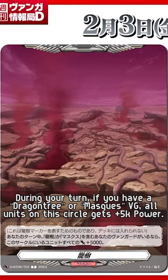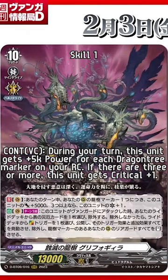Currently there are no Masked Cast cards, but it's probably a preview to the next set or upcoming sets. Contents of the Vanguard circle: during your turn, this unit gets plus 5k for each Dragon marker on your rearguard circle.